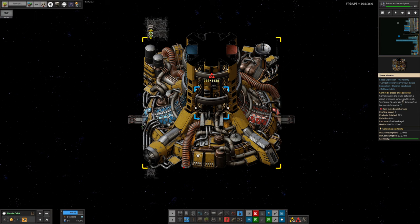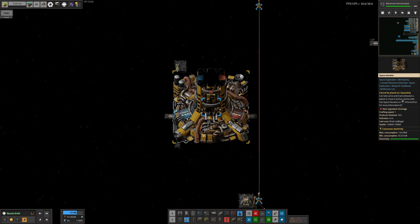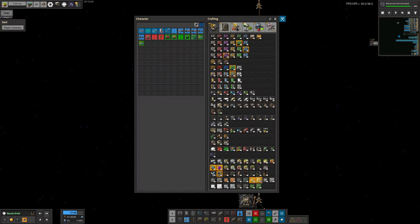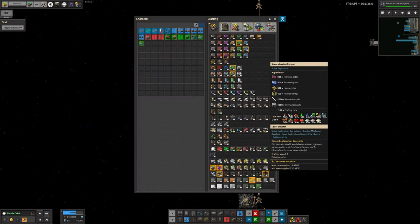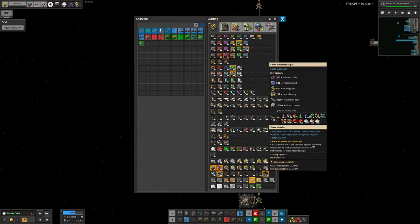Unfortunately there's a certain cost with these things. They are crazy expensive to build — this costs 500 cables, 500 blue circuits, 500 heavy girders, 100 heavy bearings, 2,000 aeroframe poles, and 1,000 refined concrete. All of that was a little bit silly, but I put down a machine. You did get both ends for that at least, so it could have been worse.